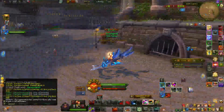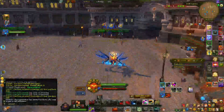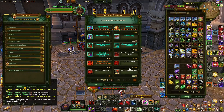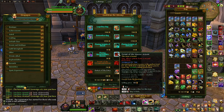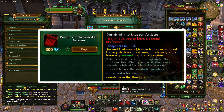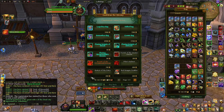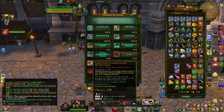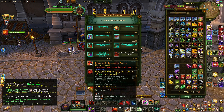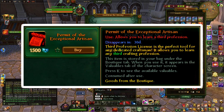There's always the alternative way via cash shop or marks of accomplishments. For pay-to-play, it's in the marks of accomplishment store in the conveniences tab where you can unlock the second profession. For free-to-play it's from the boutique. For a third profession — as you saw, I have three: weapon smithing, blacksmithing, and alchemy — in pay-to-play you can only get it with marks of accomplishments (750), and on free-to-play you buy it from the boutique. That's the only way to get it.